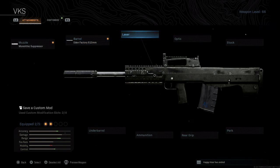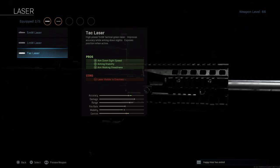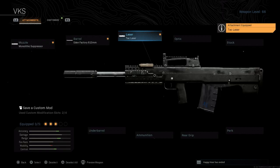In multiplayer I really like the tac laser, and for solos it works well since you're mostly in one-on-one engagements and don't need to worry as much about giving away your position. The Odin's mobility is really slow, so the tac laser helps increase ADS speed, aiming stability, and aim walking steadiness. The con is the laser is visible to enemies when you're aimed down sights, so pre-aim slightly left or right of a corner so your laser doesn't give away your position.